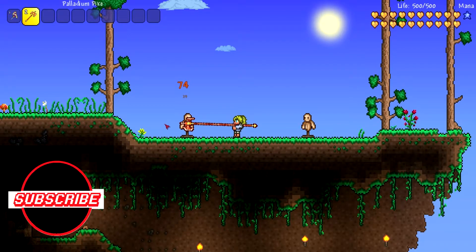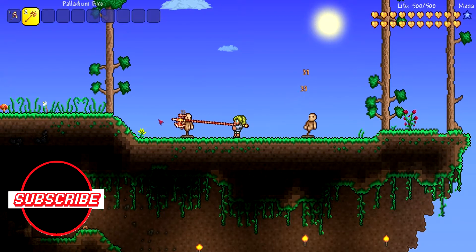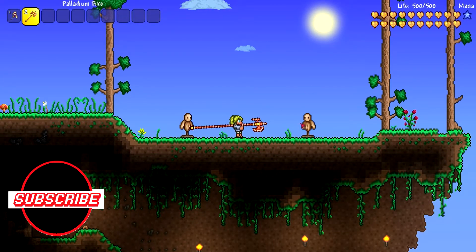Some trivia: the Palladium Spike seems to have its name mixed up with the Orichalcum Halberd, as the Palladium Spike has a blade edge. In history, it was introduced in version 1.2, and in version 1.2.3 the required bars were increased from 10 to 12.